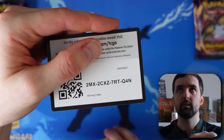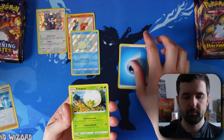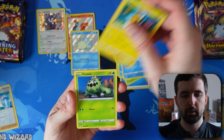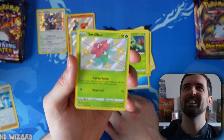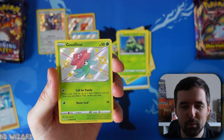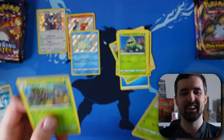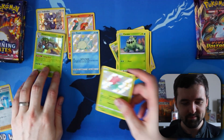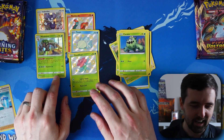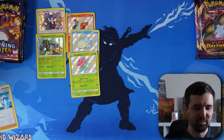Shining Fates pack 4 — code card, let's go Grass. Dartrix, Gym Trainer, Nickit, Horsea, Snom, Morpeko, Cacnea — what is this Shining Fates? Vivid Voltage is awful to me and Shining Fates just seems to be one after the other. Gossifleur shiny — nice! And a holo Rillaboom. This is about the fourth or fifth Rillaboom I've pulled, so I'm not as excited, but it's another pull. Four packs, five pulls — Vivid Voltage just sitting over there.